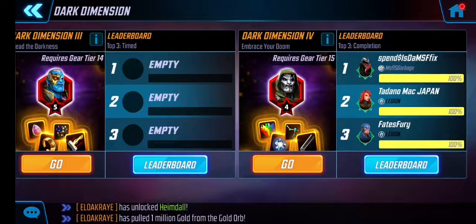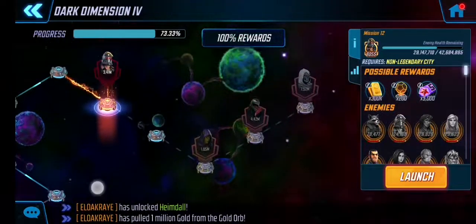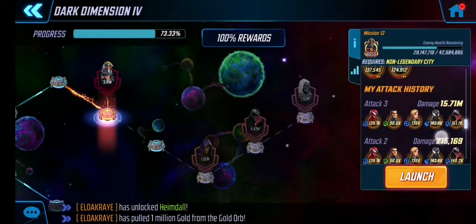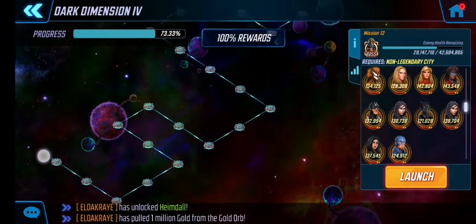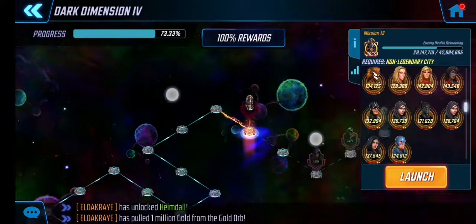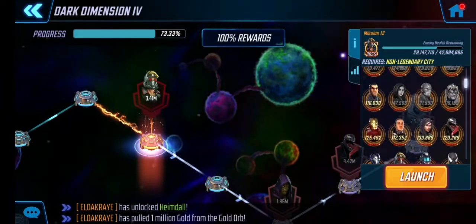Currently on Dark Dimension 4 — I haven't completed it yet, but as we can see I'm pretty much towards the end. Just got four nodes left and on this one I've only got a few characters to beat yet. I know Emma Frost is going to be the biggest issue. The Dark Dimension 4 I've completed so far is 73.33% — anyway, let's just start off with it.